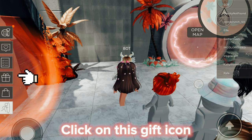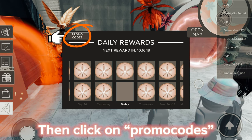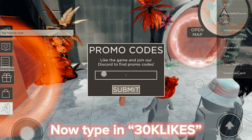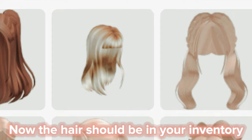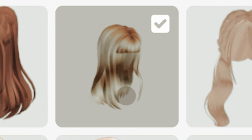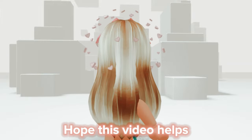Once you're loaded in, click on this gift icon, then click on promo codes. Now type in '30k likes' and click submit. The hair should now be in your inventory. The hair is very cool — hope this video helps, bye!